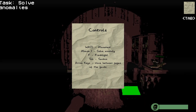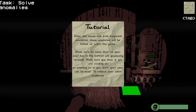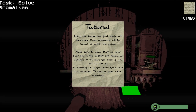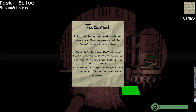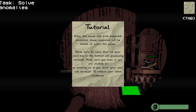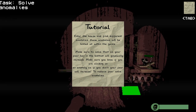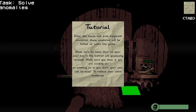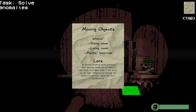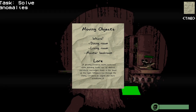Guides — move between pages of the guide. But why? Enter the house and find different anomalies. These anomalies will be hinted at with the guide. Make sure you solve them as your fear bar on the bottom will gradually increase. Oh shit, I'm an idiot — I've been exploring already and my fear bar is already full. If you're clicking on an anomaly, fear won't increase. Reduce fear by solving anomalies. Moving objects: dining room, living room, master bedroom. Ghostly presence.